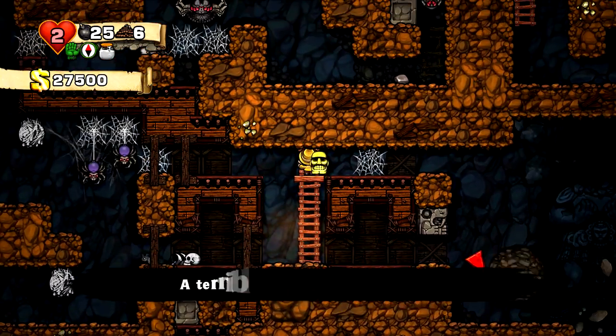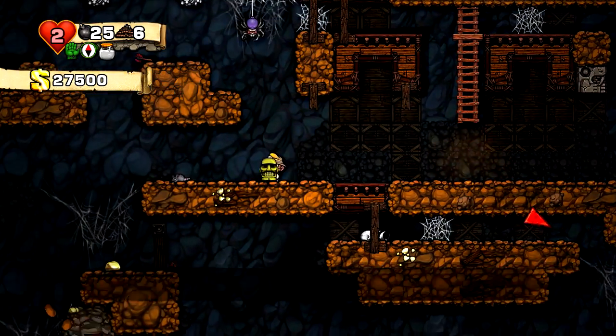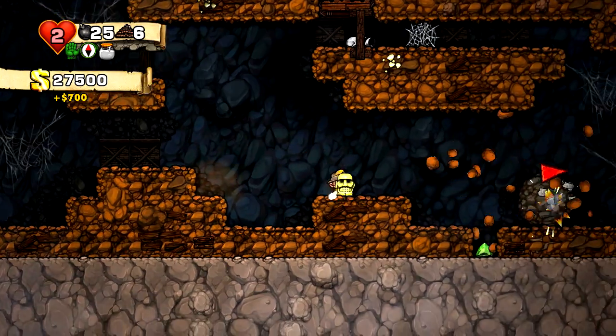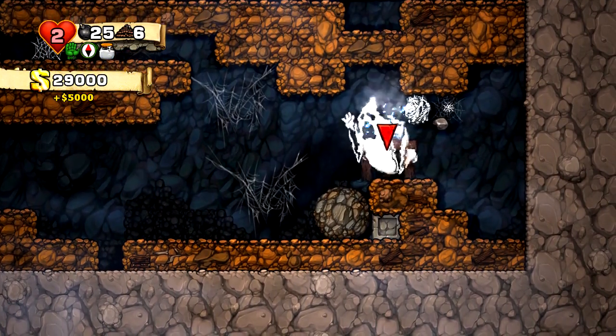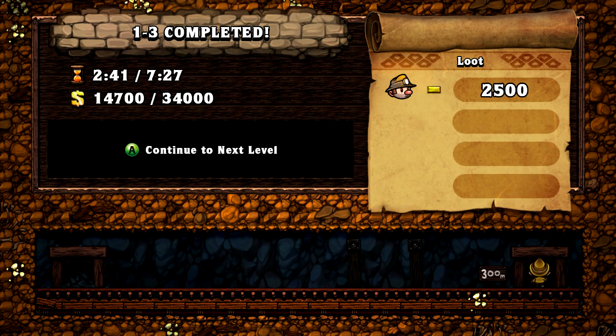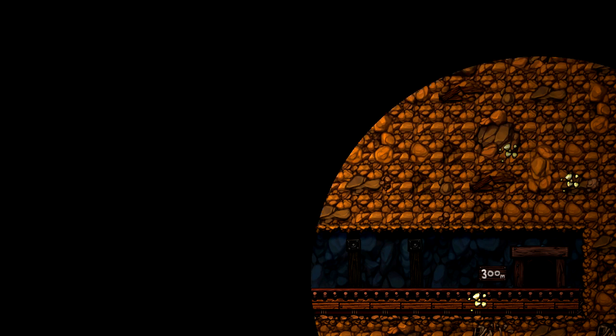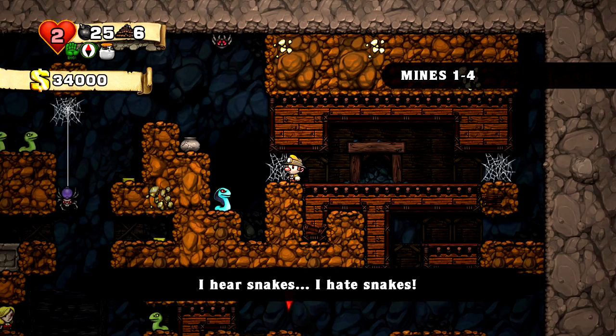Let's clear everything out here, make sure we're safe, and then go ahead and pick up the idol — I think we have a fairly safe run for it. A terrible chill runs up my spine. Let's get the heck over to the exit before — oh no, the ghost is right there! Go! Go! Okay. This was almost the end of my first ever Spelunky run.